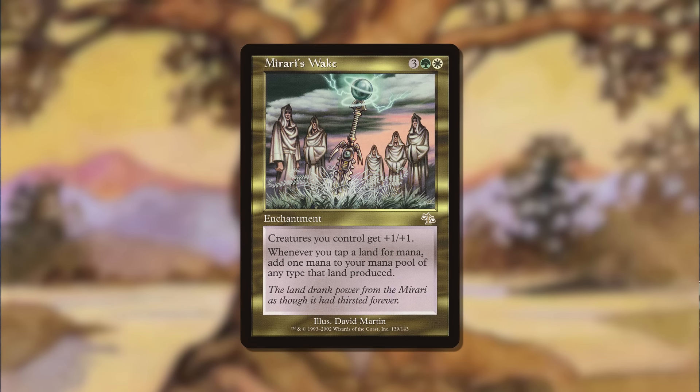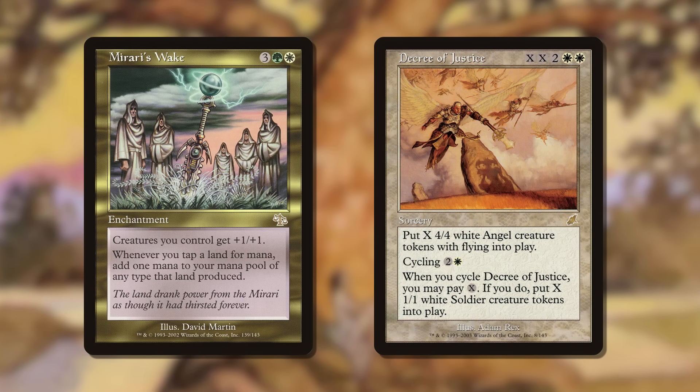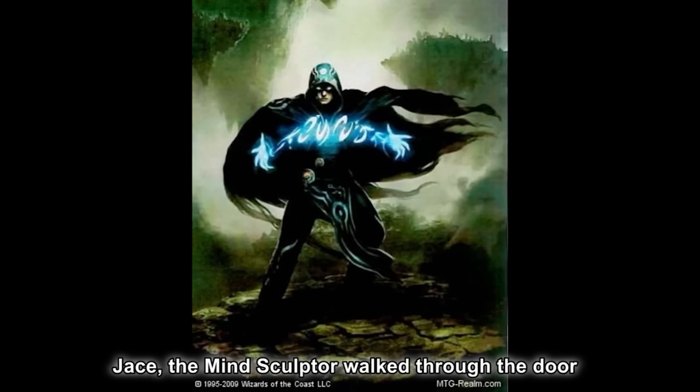Murmur's Wake shifted the deck into a banned ramp shell. Along with Decree of Justice, it was hard to argue playing some of the old spot removal and card draw. Soon after, Jace the Mind Sculptor became popular in control shells, and those control shells kind of morphed into Cawblade. Cawblade is the end of control in this era — the deck got Jace and Stoneforge uninvited from the Modern format in its inception and generally started an era of panic about power level.